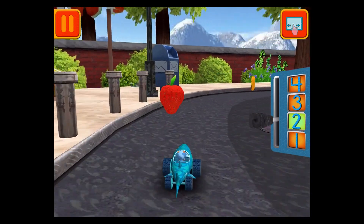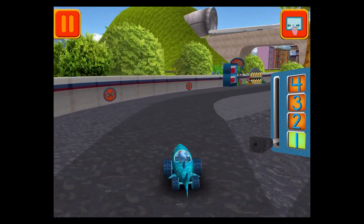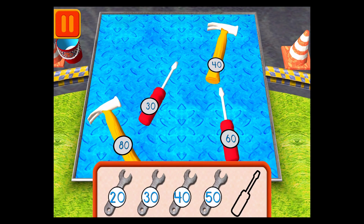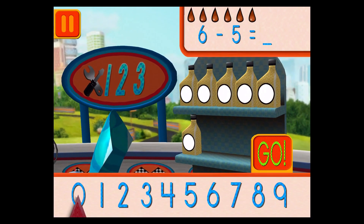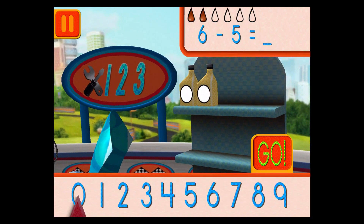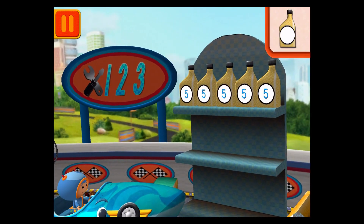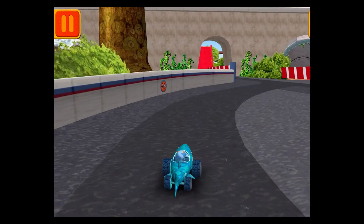Time for a pit stop. Help Bot order tools by tens — drag the tools into the correct order from smallest to largest number. Good. Next. We had six cans of oil and used five; how many cans of oil do we have left? Drag the arrow to the total number of cans and press go. Good. Next. Each can has five units of oil — let's count them by fives: five, ten, fifteen, twenty, twenty-five. Great, we're ready to get back to the track.